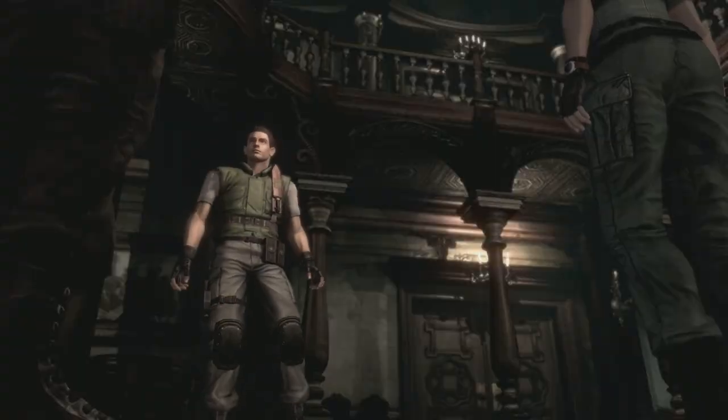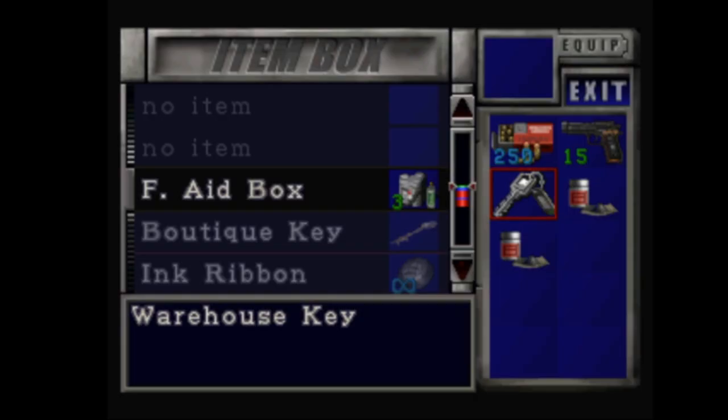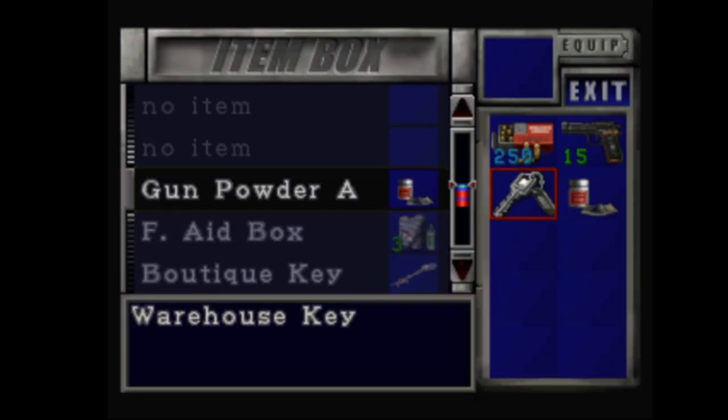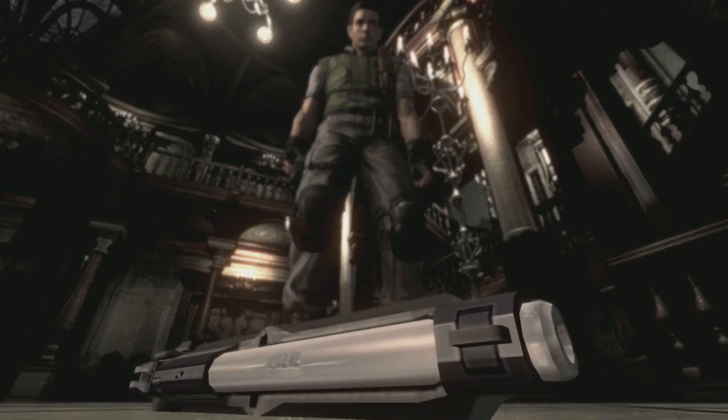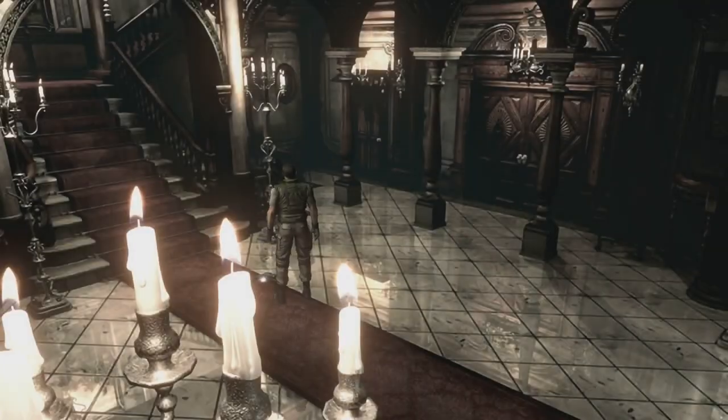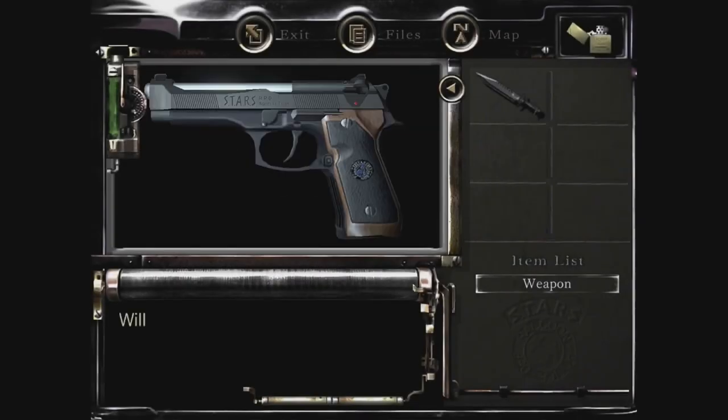It was made in particular for the Raccoon City STARS unit; however, it didn't technically appear in the canon until after the original game, so in RE 1996 Chris and Jill carry standard Berettas. In the remake, however, they and almost all of their teammates come packing their own slightly customized version of this beautiful firearm.